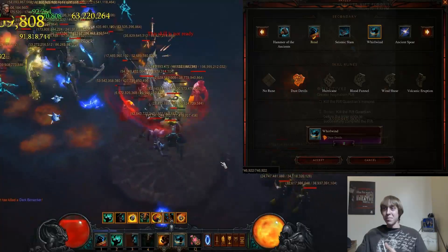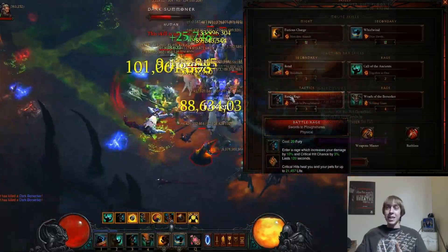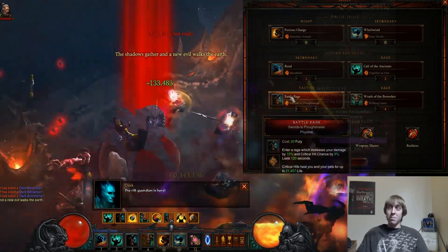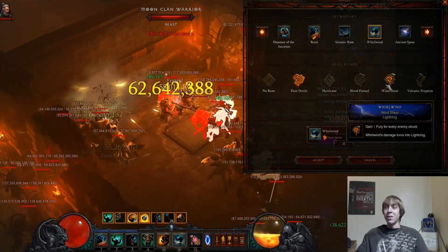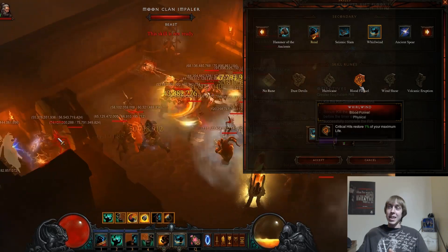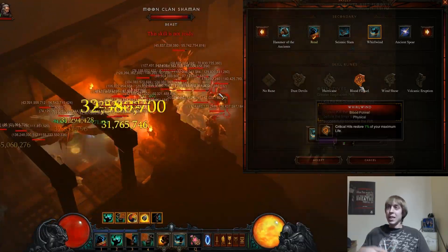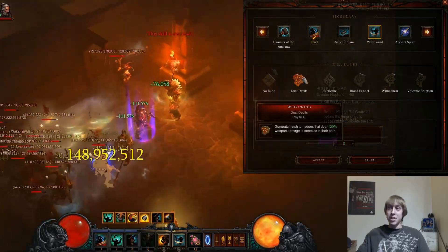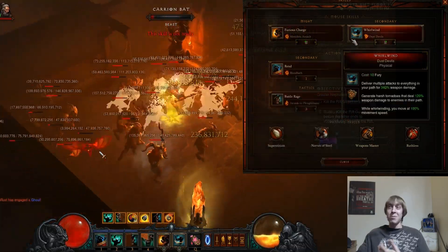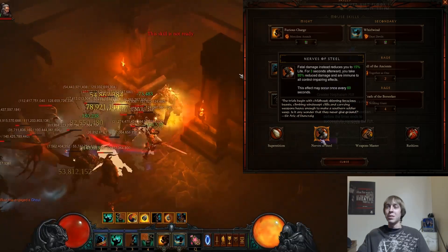With 1,000,000 life, Blood Funnel gives you 10,000 life per crit, whereas Swords to Plowshares gives 21,000 regardless of life pool — you'd need over 2,000,000 life for Blood Funnel to be better. The Dust Devils proc Battle Rage on critical hits, giving you life on hit, so swapping to Blood Funnel wouldn't change your healing much. Keep Dust Devils for the extra damage and decent survivability — it's the better choice.